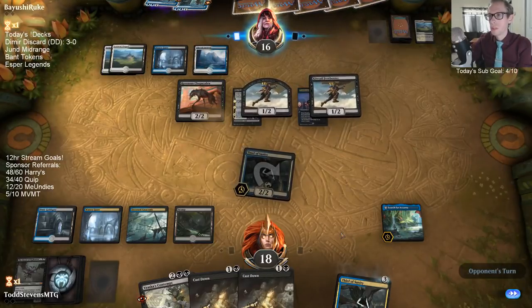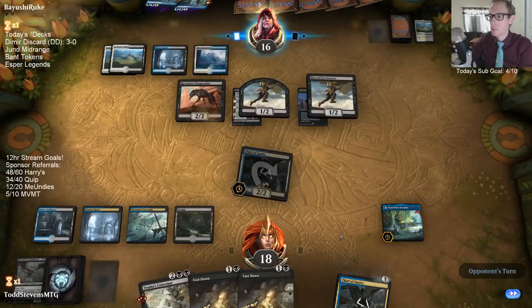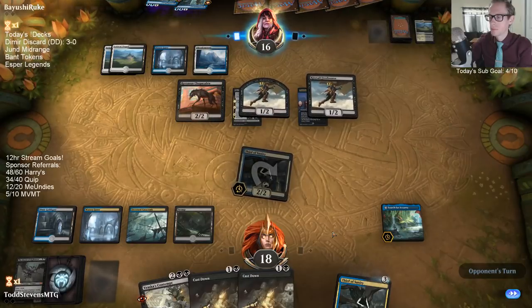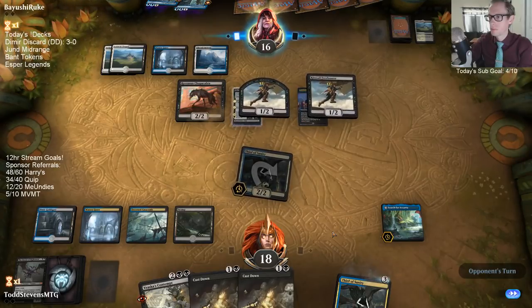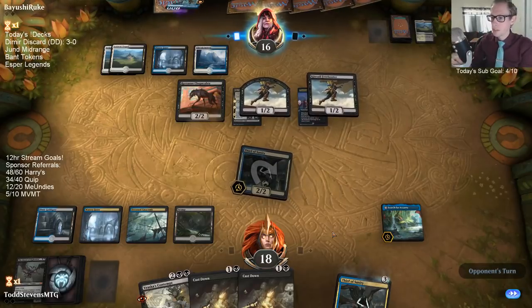I have to leave removal up — if my opponent casts one of their Quasiduplicate to copy a Ravenous Chupacabra I've got to be able to kill it. If they don't, I'm just going to kill these two Kitesail Freebooters and get my other cards back.